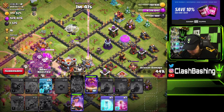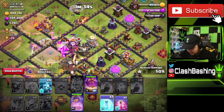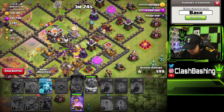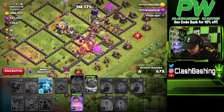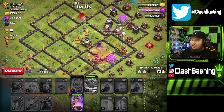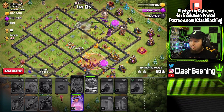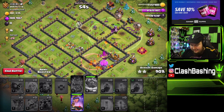Queen is doing great things. Our balloons are going around the sweeper in the core. Let's freeze the eagle — the queen is working her way towards it. We'll haste right here; the queen should get the eagle down. That's one good thing about a good queen walk charge — if you can keep her up and keep her moving, you're gonna get that added value at the end of the raid. That was actually one of my better queen walks. We got her deep inside the base and were able to take down a lot of objectives. We didn't even have to pop the queen's ability.